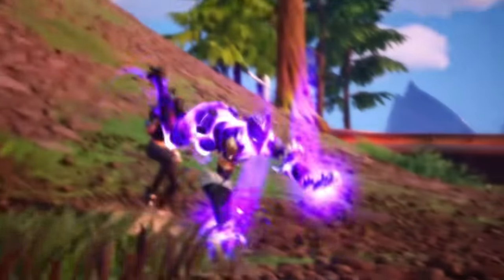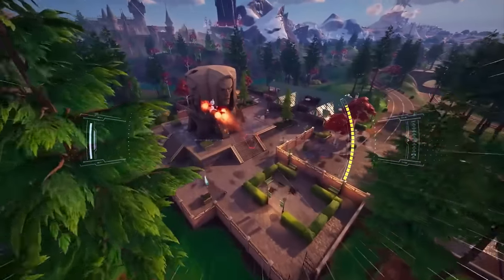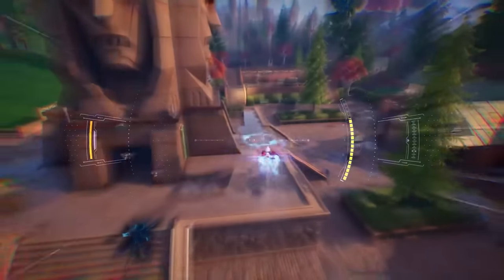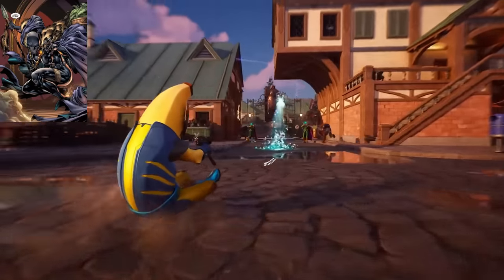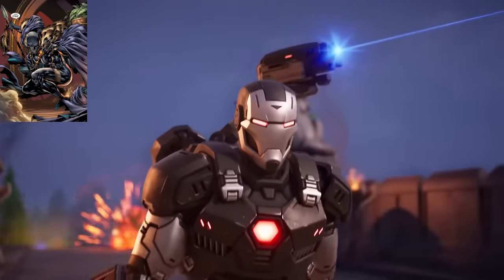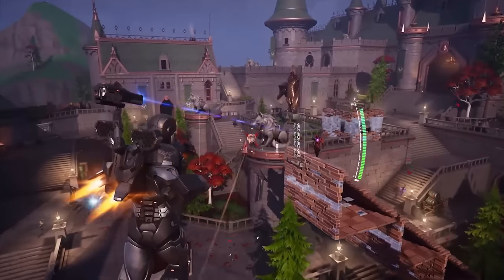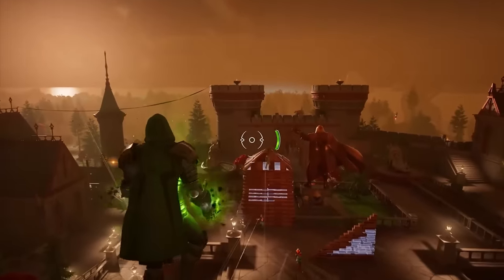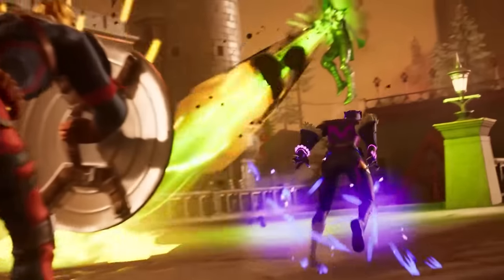Shuri is a fun one. From the trailer we're getting her Black Panther suit, and we could also get her Zero War outfit and a purple kinetic glow. For her pickaxe I went back and forth between claws and a spear, but the spear fits her better from the comics. Her back bling could be her comic cape, her glider could be Shuri's Sunbird, and her emote could be flips or revealing her claws.